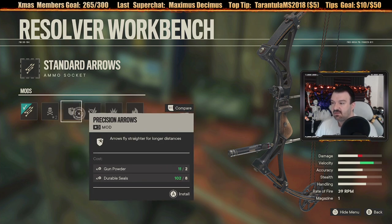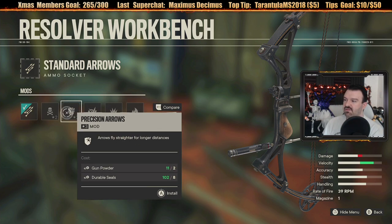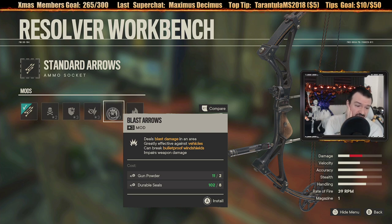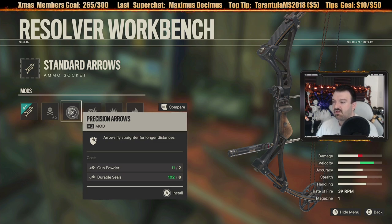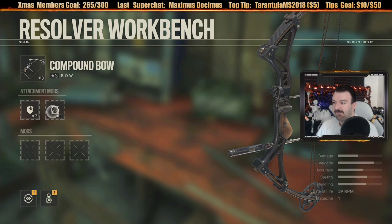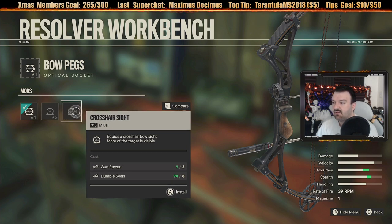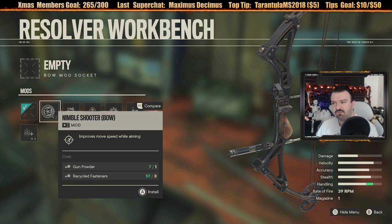I want to use it as a stealth weapon. The only arrow type I really want is precision - they fly straighter and a longer distance. Outside of that I'm going to stick with the regular setup. I'll get precision arrows and upgrade the optical socket to a crosshair sight - more of the target is visible. Now for mods: improves move speed while aiming, improves draw speed, improves weapon damage to enemies below you, improves weapon damage to enemies at low health, headshot kills reward Supremo charge, and chance of healing on dealing damage. I'm going to get the healing on damage one.